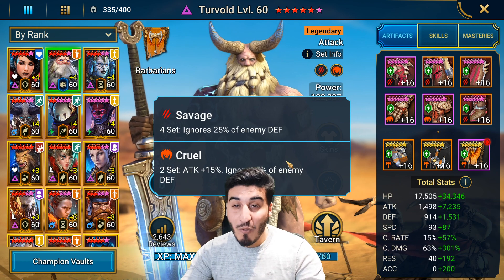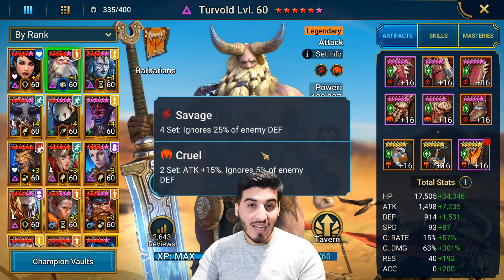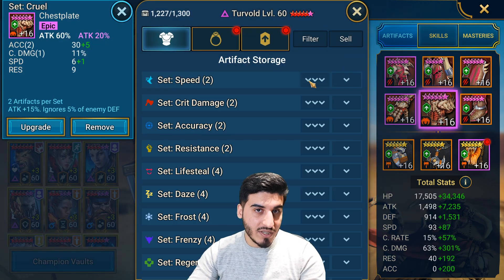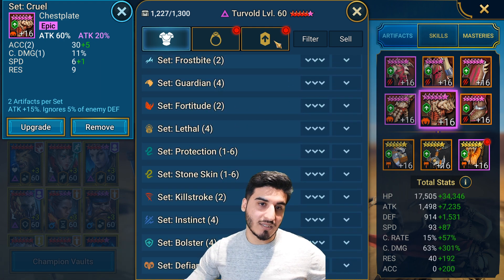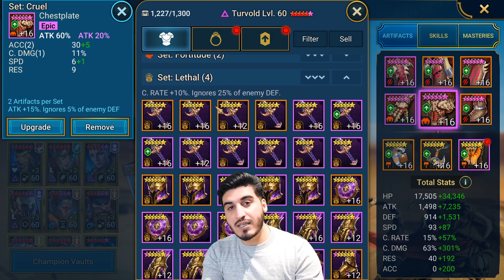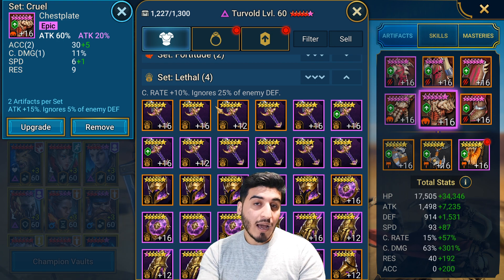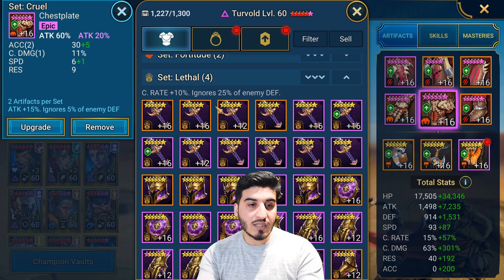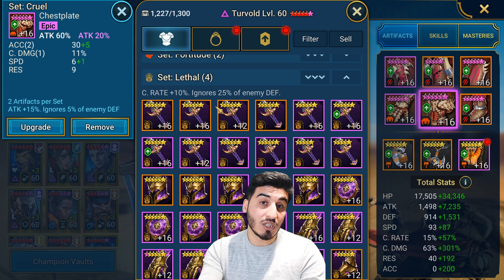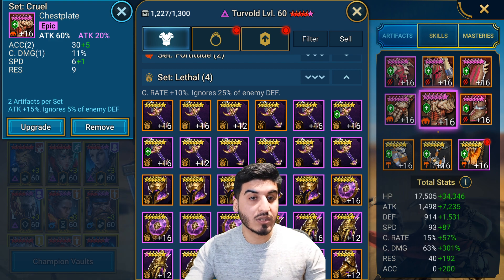Cruel pairs with one of the best sets that has been introduced to the game — it's an upgrade to Savage. It is the Lethal set. The Lethal set is fantastic. It does basically everything that Savage does, with an extra 2 rolls of stats. So you get an extra 10% crit rate and then you get 25% Ignore Defense. This is the best set for damage dealing. Unlike Cruel, yes it's a 4-piece set, however it ignores defense. So it doesn't boost your attack or defense or HP percentage — it straight up gives you more Ignore Defense which increases your damage. It's viable for HP nukers, defense percentage nukers, and attack-based nukers like Turvold.